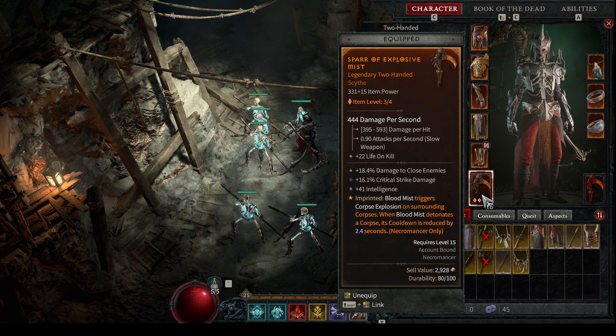For extra damage, one legendary gives us increased damage when we have a barrier active — damaging an elite absorbs damage as a barrier for 10 seconds. When that barrier is active, we get increased damage. It's on the neck because that gives 50 percent power on top, for extra damage. So for anything that increases damage, you want it on either a two-handed weapon (100 percent power) or the neck (50 percent power) — those are the two best slots.